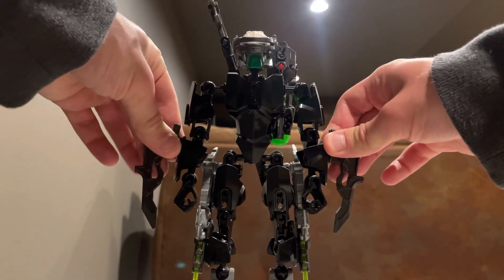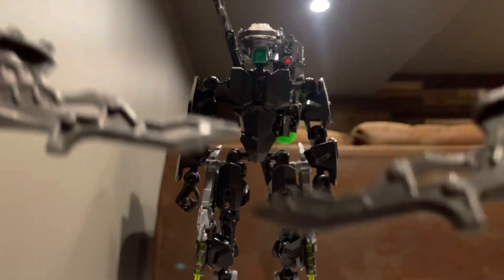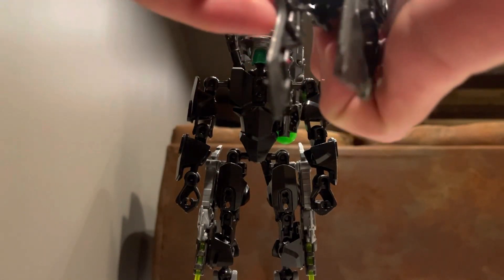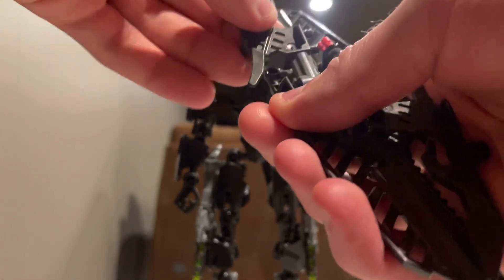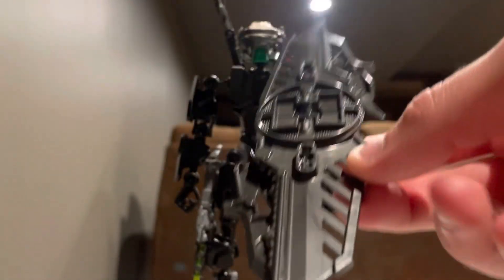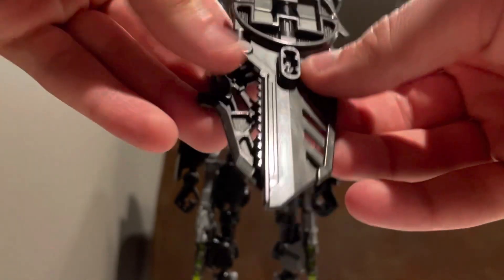One cool thing is his blades — he can actually hold his two swords, like these two little blades. And another thing is they can actually tab onto his shield, so you can have him wielding little blades on his shield.